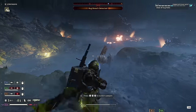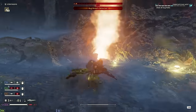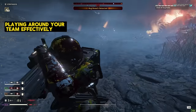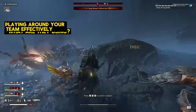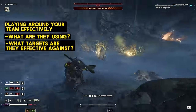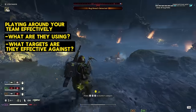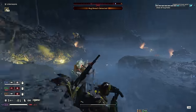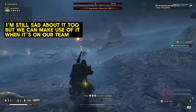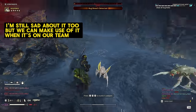If making our loadout is step one and good positioning is step two, step three is knowing how to use what our teammates have. One thing I do in every match is make sure I know at least what support weapon each of my teammates are using. As you can see, S2 has a flamethrower. For any of y'all going to complain about the flamethrower — it's still a flamethrower. You just got to shoot chargers in the butt. It still wipes out all the little guys with complete ease and is a very effective weapon.